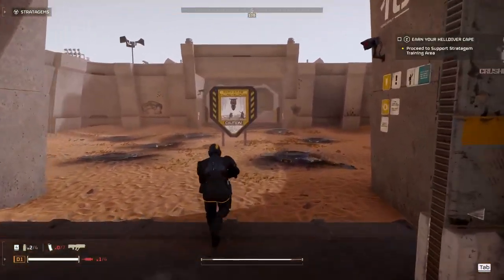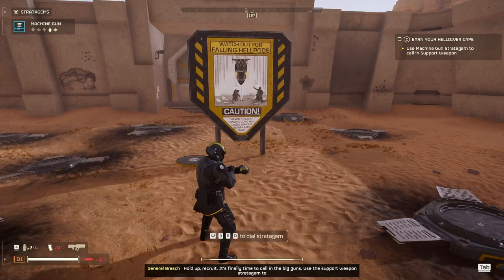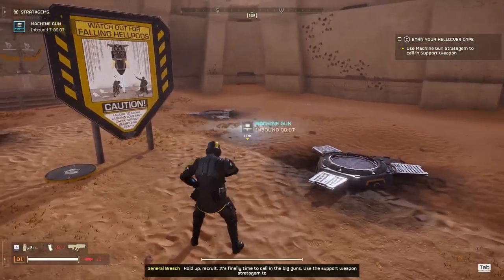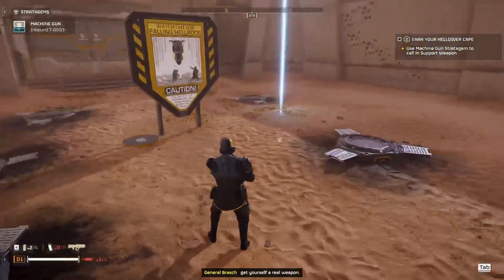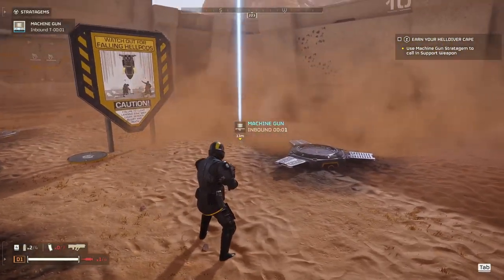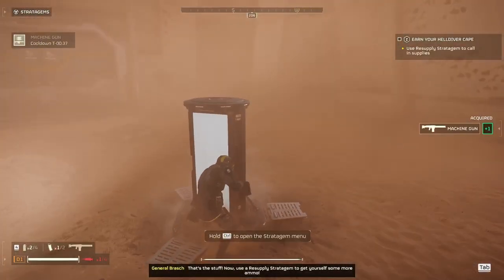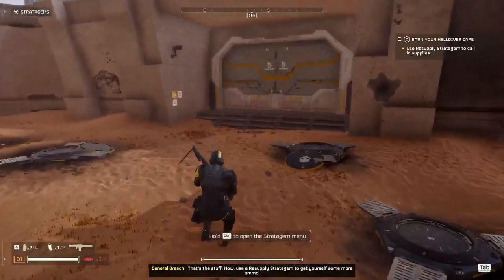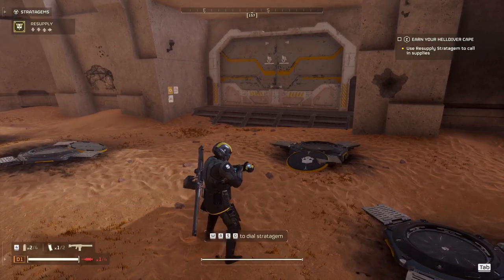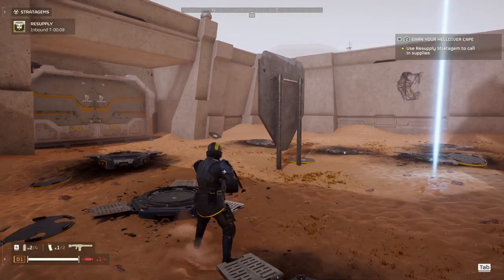It helps with ammo consumption, and ammo consumption is a big thing in this game. If you don't have the ammo, you're done — you're gonna die. You don't want to keep calling in resupply pods; there's a cooldown on it. So conserve your ammo — put things in semi-auto. If you come into a big group, sure, go all out and fire away. But if you're shooting from a distance at small groups, semi-auto is the way to go.